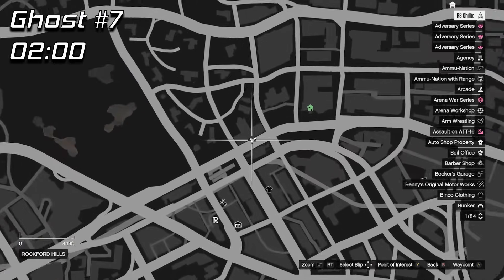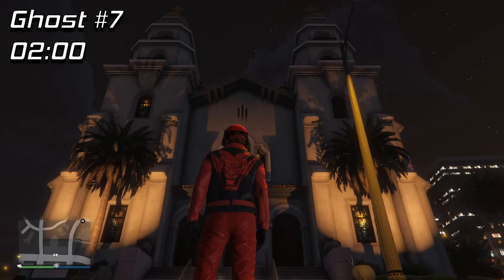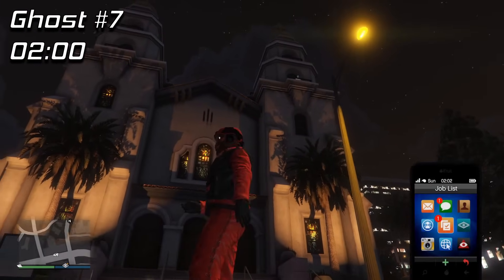Moving on to the 2am ghost, it's in Rockford Hills and again this is an easy one where you can just stand where I do here and see both spawn points at the exact same time. It's either going to be on the left or right balcony.